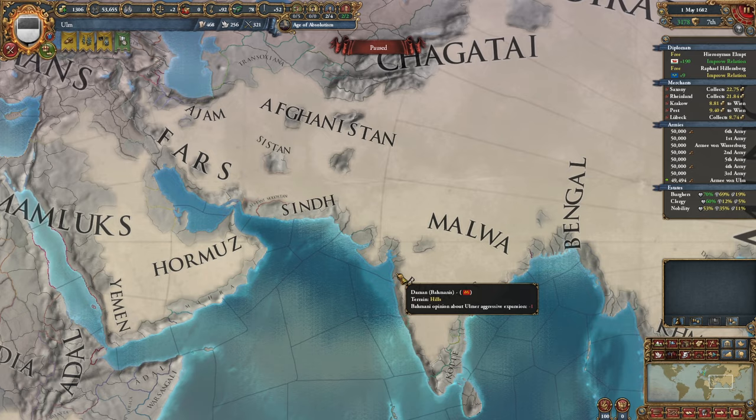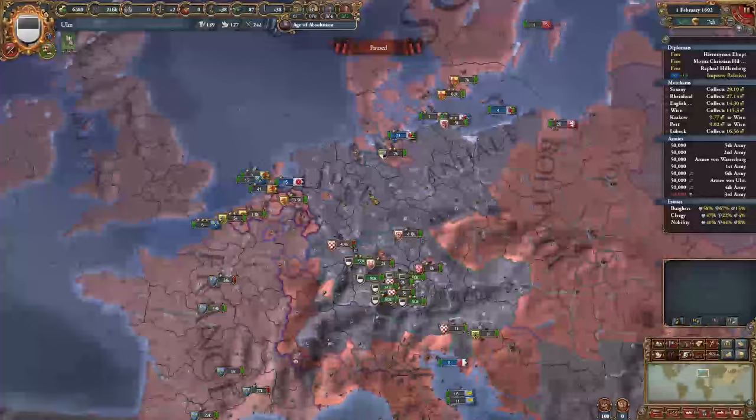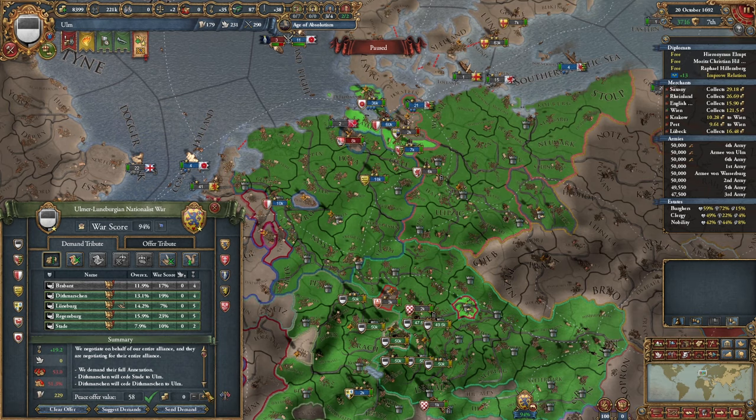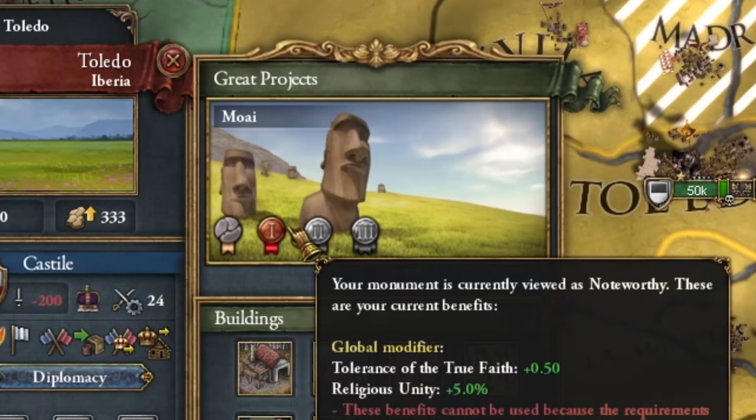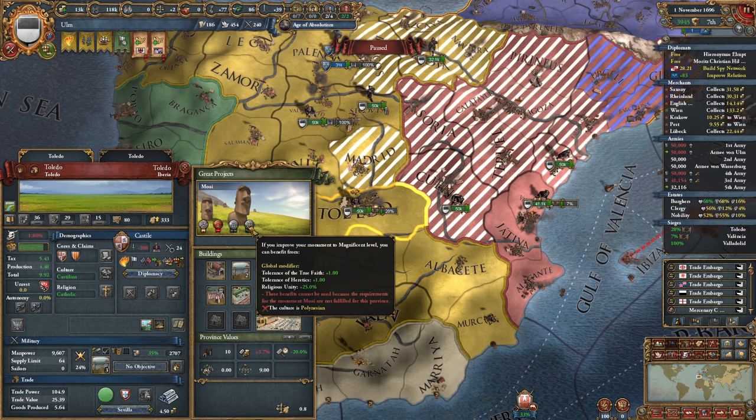No worries, as it'll all be over soon. Finally, the nationalism CB. It's a shame we only get it right now as we're about to end off this whole thing, but I'm glad to have it nonetheless. Just look at how little aggressive expansion this is — absolutely beautiful. I was sieging down Toledo real quick, and then I noticed they decided to decorate a little bit. They still can't use it, but you do you I guess.